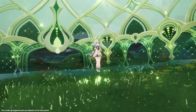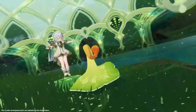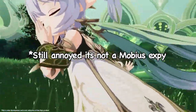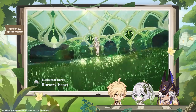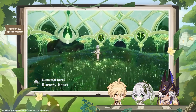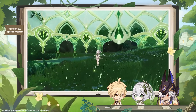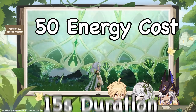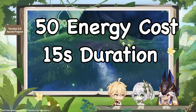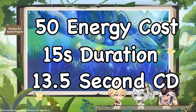Her burst creates a massive dome almost the size of an entire abyss floor. Similar to Barbara's burst, it actually does no damage at all and doesn't even apply Dendro — it just gives a buff to Nahida's mark. This burst has a 50 energy cost, lasts 15 seconds as a base, and has a cooldown of 13 seconds from activation, meaning you can get 100% uptime with good enough energy.